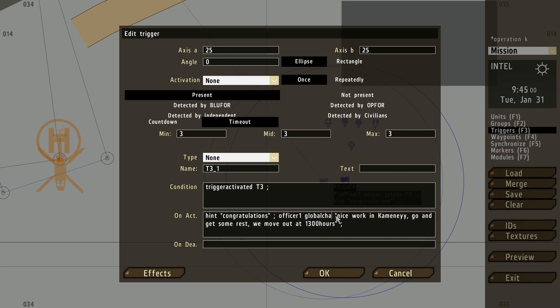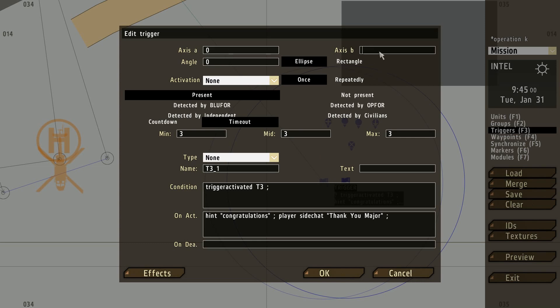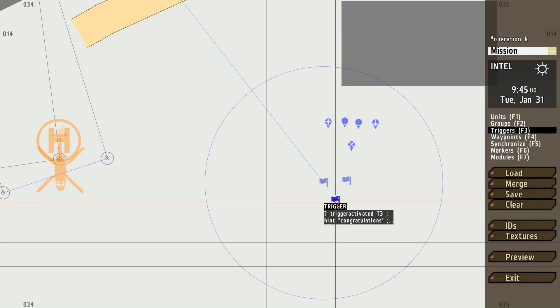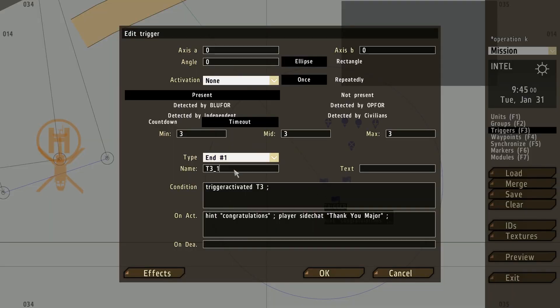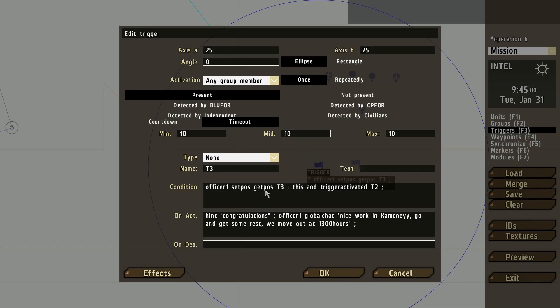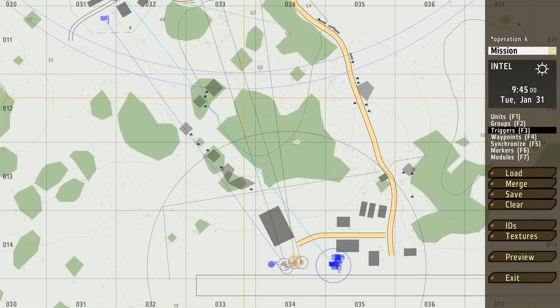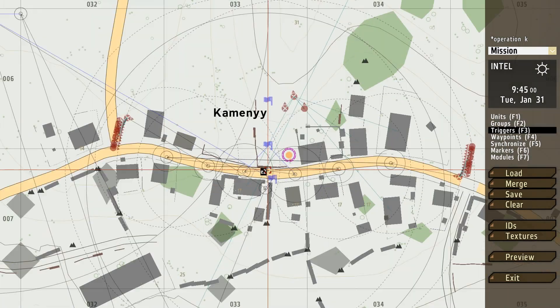I'll copy and paste that and do another trigger with trigger activated T3 and a 3-second delay, and this time I'm going to have a player side chat: 'Thank you, thank you Major.' This will activate after the officer dialogue. The last thing is the end trigger — end one — with T3 and score T3 underscore 1, which will end the mission. It won't activate until T3 activates, T3 won't activate until T2 activates, and T2 won't activate until T1 activates.